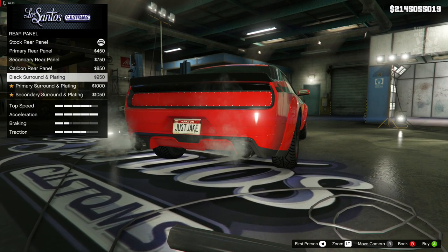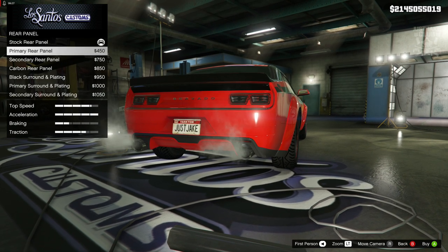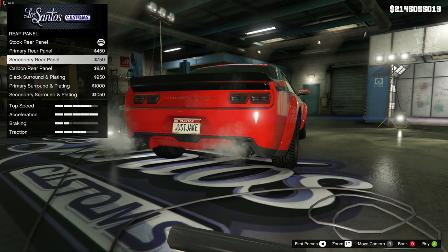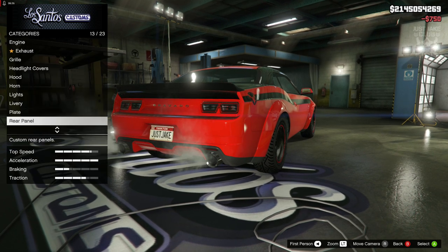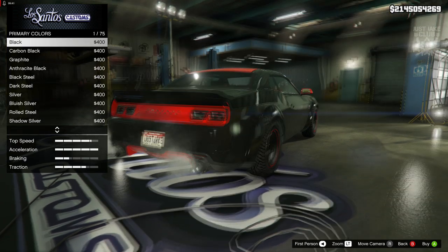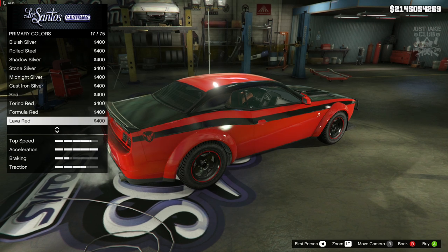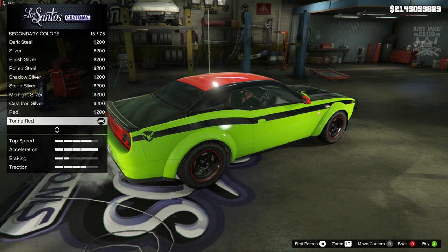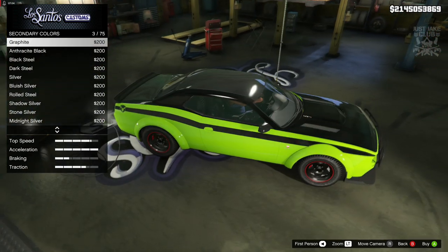We're not going to change the plate. For the rear panel — we're not going to get the black surround, we are going to go secondary rear panel so it matches the same color as the roof and livery. For the respray we are going to go primary color into classic, because we don't want any interference with that livery, and obviously we want to grab the lime green.